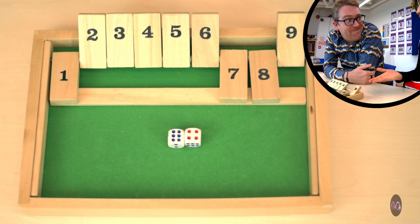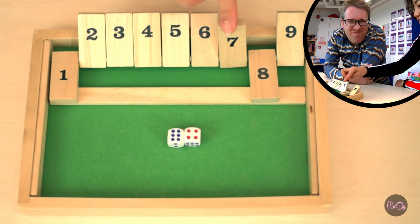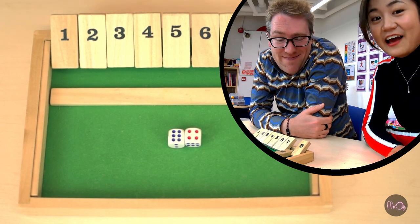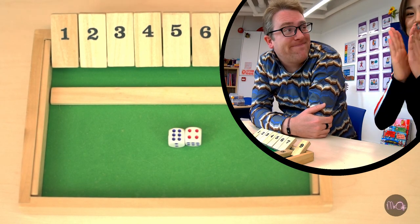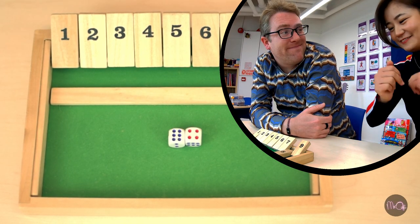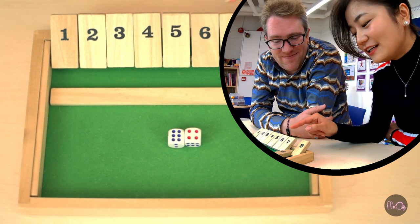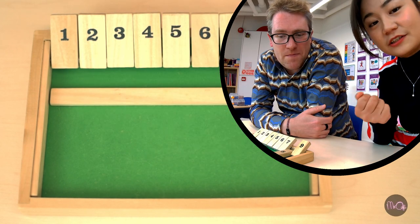So mine is — do you remember your score? My score is eight. Eight is a lot lower than 178, so Miss Zhang is the winner. She won this game and she's very happy. But it depends on your score and your luck.